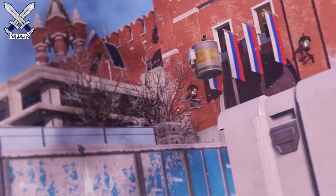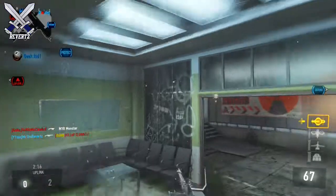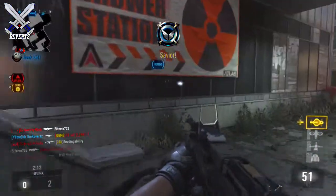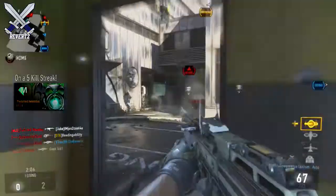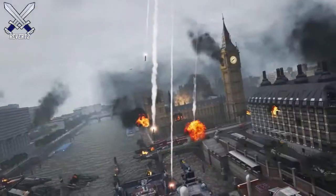First off, we're gonna be taking a look at the IMS. Yes, the IMS is gonna be returning to Advanced Warfare in the form of a map-based killstreak. The IMS was awesome because in the past you're basically guaranteed at least like five kills, and when called on the map Kremlin, there's gonna be multiple areas around the map the IMS will cover, so you're gonna get way more than five kills.